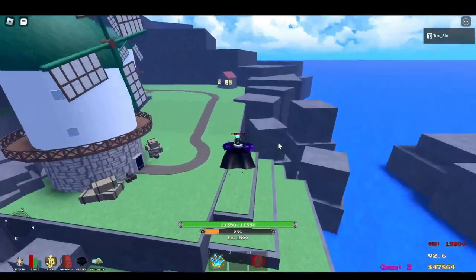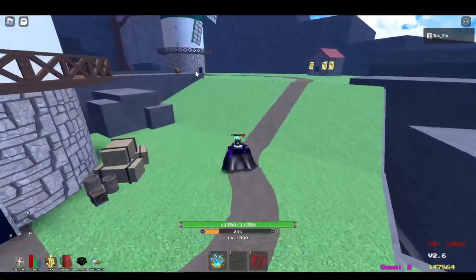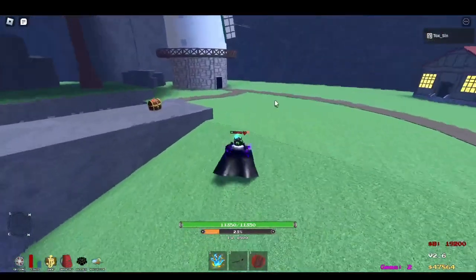This was something added in the update — now you can find chests that give a random amount of coins. I think the most I saw was around 50,000 coins. It might give gems also, though I'm not sure.